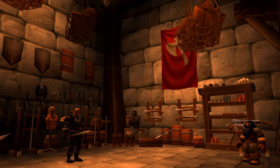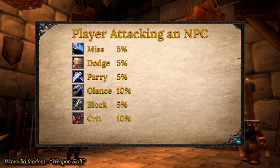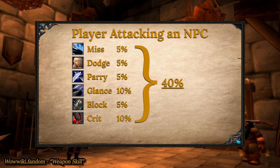The chance of these attack results can increase or decrease based on the difference between the attacker's weapon skill and the opponent's defense skill. Miss, block, parry, and dodge each have their own base chance of 5%, meaning in perfectly equal combat — where the player has maximized his weapon skill for his level and the NPC is the same level as the player — the player's attack has a 5% chance to miss, a 5% chance to be blocked, a 5% chance to be dodged, and a 5% chance to be parried. Glancing blow in this scenario is 10%. The crit chance you have is based on the player's talents, gear, stats, etc. For the sake of the example, let's say we have 10% chance to crit. When you add all these up and subtract from 100%, you get your actual hit chance — in this case 60%. This is a simplified explanation of what we call the attack table.